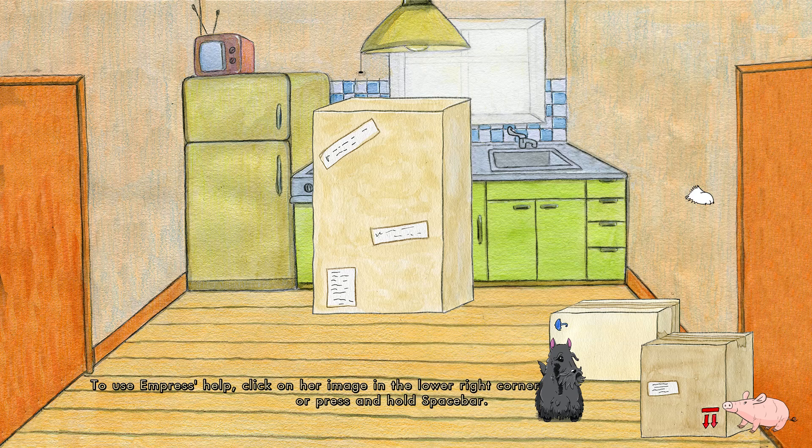You can use Empress's help. Click on her image in the lower right corner or press and hold spacebar. Basically, she shows us what things we can interact with, like the food box or the old TV.